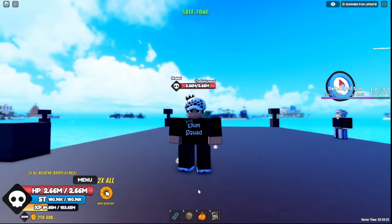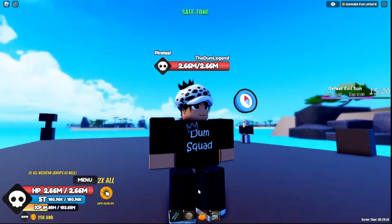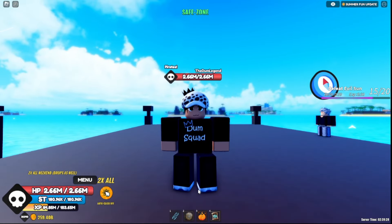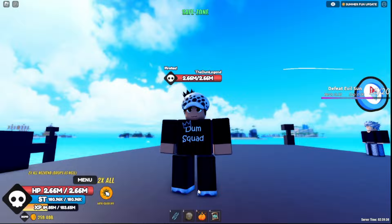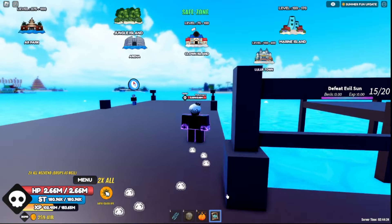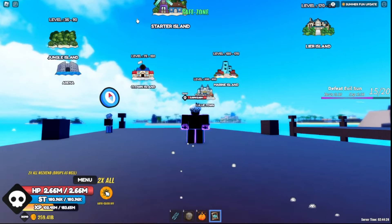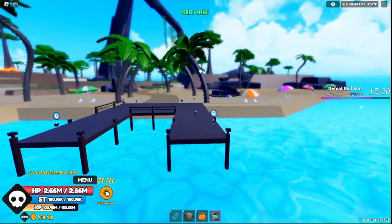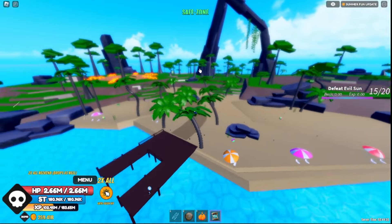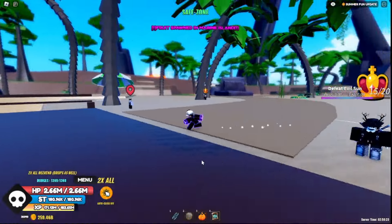What's good everyone, Legend here. In this video I'm going to be showing you everything new in the newest summer event update on One Fruit Simulator. This event takes place in the first sea, behind the starter island, and it is huge — you will not be able to miss it.